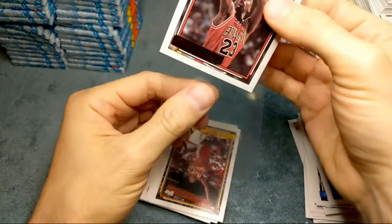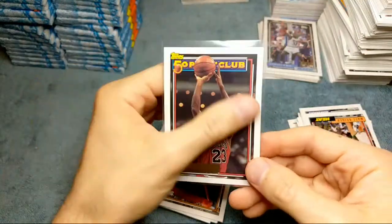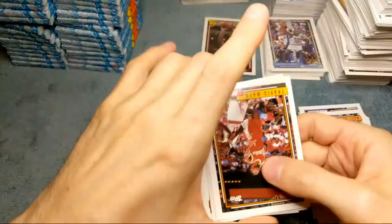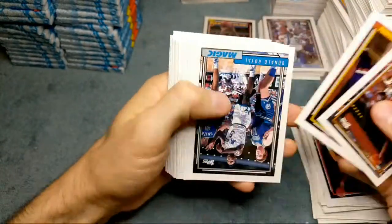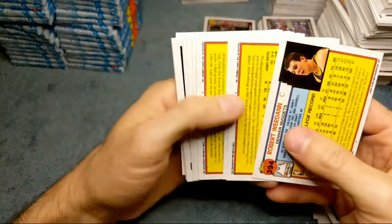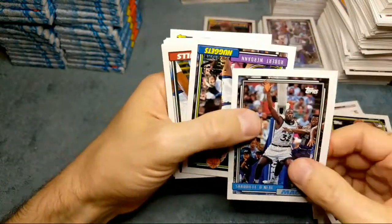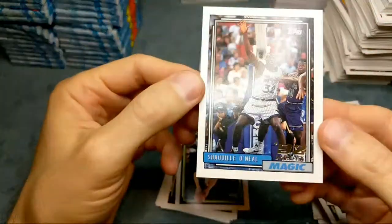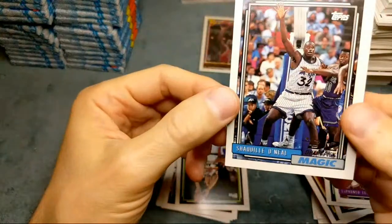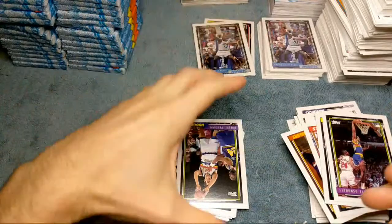I think the Jordan Topps Gold was only like $80-100 on PSA 10, might be a little more. That's the third one we've pulled out of all these boxes, but we literally haven't pulled the Shaq or the Alonzo gold yet - which kind of doesn't make sense. Tom Hammonds - wasn't expecting that. We got another Shaq! Definitely left to right on that one, that corner looks a little soft - that one might not even be grade worthy because of how soft that is. I send them off and sell them off pretty quick though.